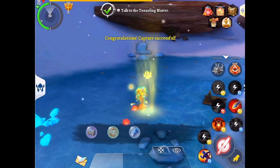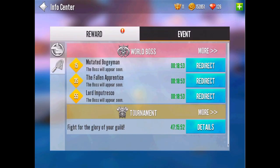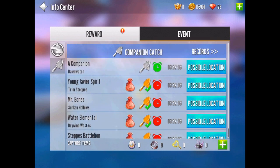Once a companion is caught, the name of the companion caught will appear on this menu here. If no companion name is listed, such as in Dawnwatch in this case, it means that the companion in that continent hasn't been caught yet.